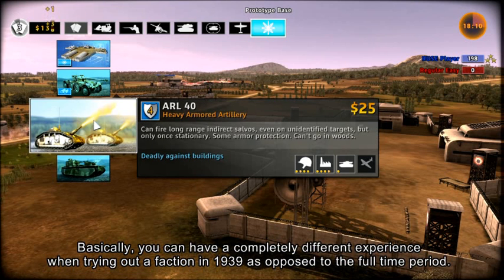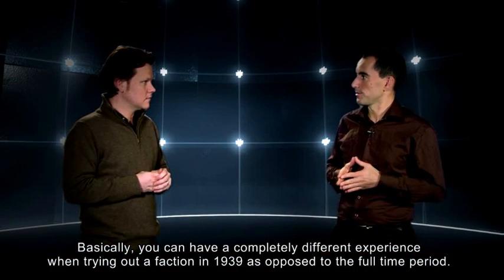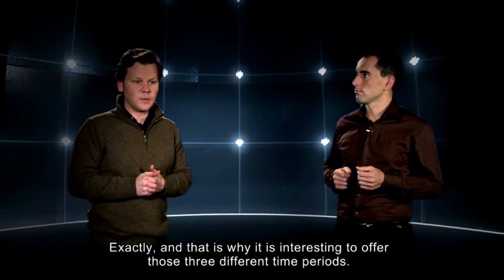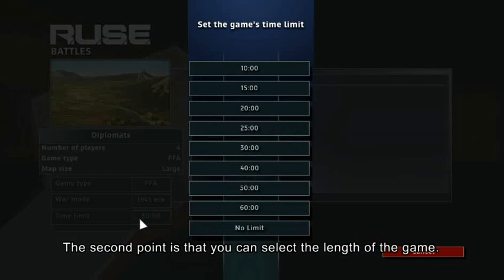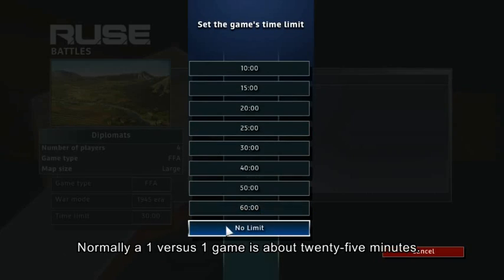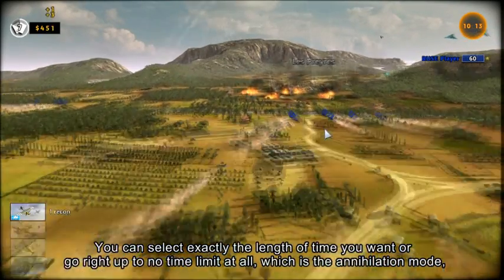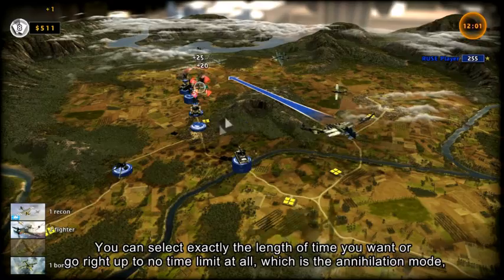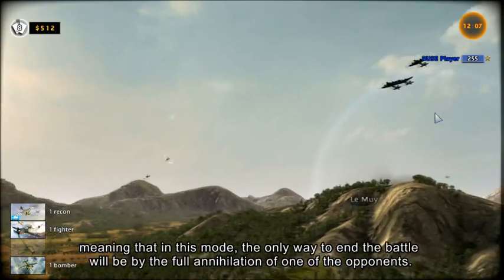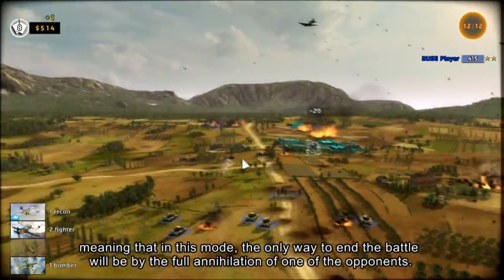Basically, you can have a completely different experience when trying a faction in 1939 as opposed to the full time period — and that is why it's interesting to offer those three different time periods. The second option is selecting the length of the game. Normally a one-versus-one game is about 25 minutes, but you can select exactly the time length you want, or go up to no time limit at all, which is the annulation mode — meaning the only way to end the battle is by the full annihilation of one of the opponents.